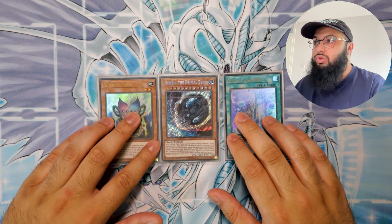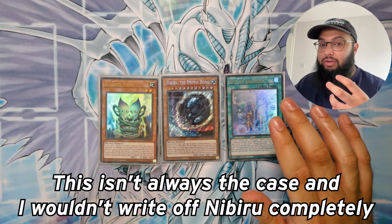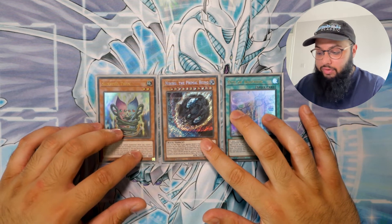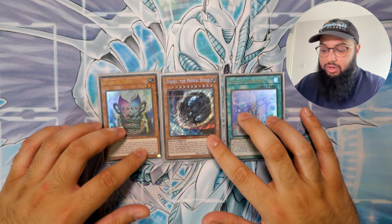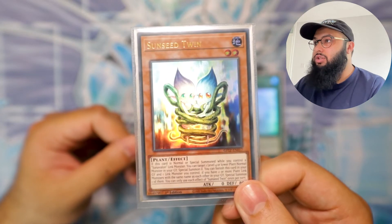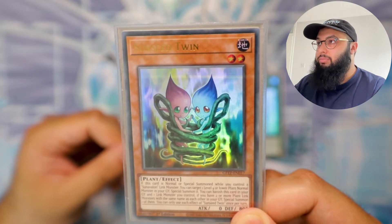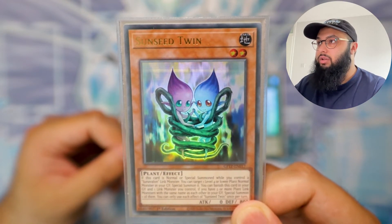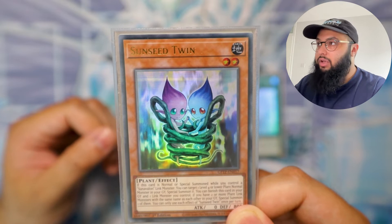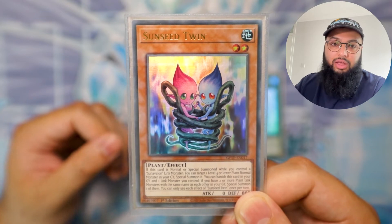I've taken out one Raigeki and added in Foolish Burial — I think Foolish Burial is more flexible. I've taken out Nibiru completely. In my head, if I always have an omni-negate ready to go I don't need Nibiru, and some matchups are awkward — I'm seeing a lot of Eldlich at locals, so that's a meta call for myself. I'm also thinking about making Twin a two-of in the deck. Drawing a second copy is not a bad thing — if this card's effect resolves it's really good, and drawing the second copy is actually fine.